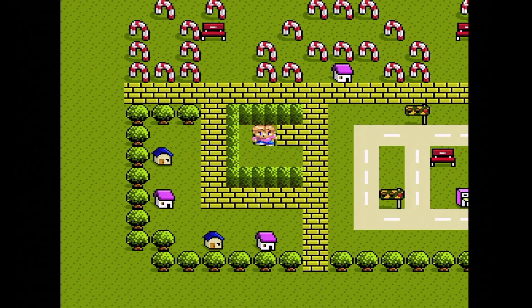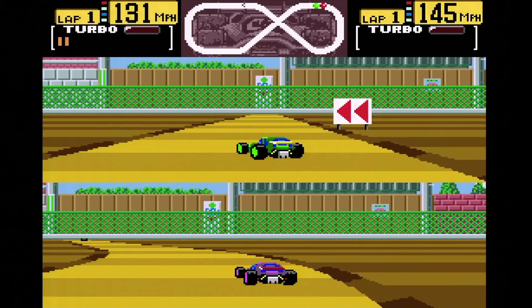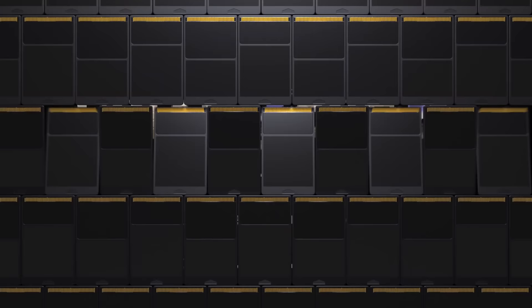Final Lap Twin. This is a port of the Namco arcade game and it forces you into a split screen view. A quest mode has been added to provide some depth to the game — it's like a basic RPG but the battles are all races instead of fights. A neat idea, but it still forces the split screen.